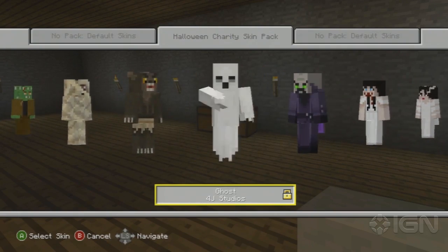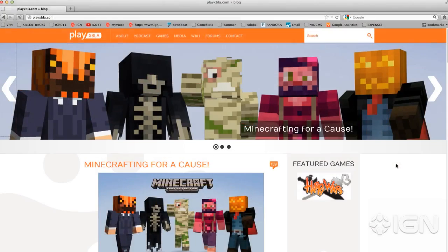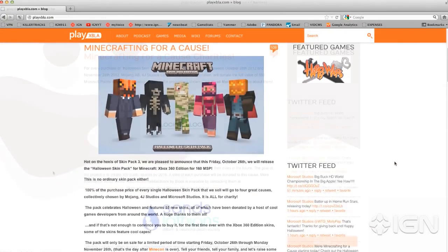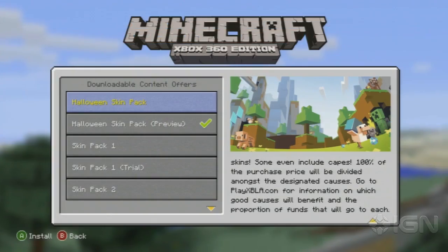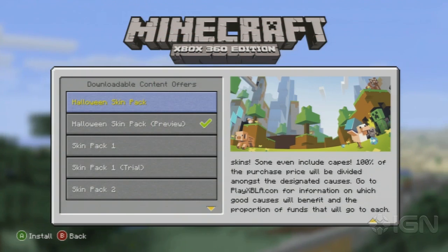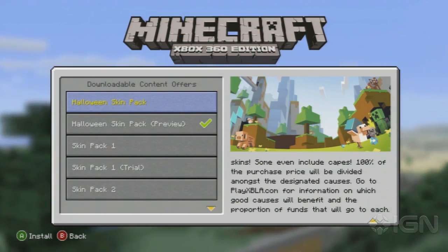You can download this — it's $2 or like I said before, 160 Microsoft points. And here's the website with more information about where the proceeds go. But for more about Minecraft on the 360 or charity or video games, be sure to keep it locked right here on IGN.